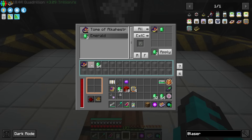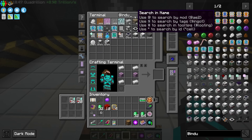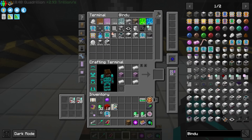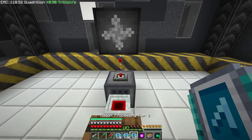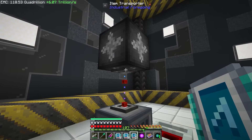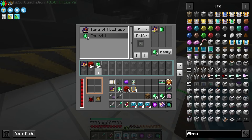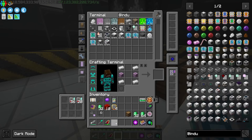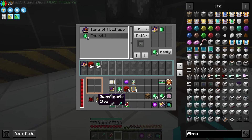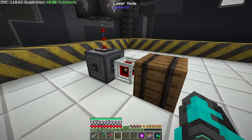You can see it's staying constantly full and now we are gaining emeralds. We have to speed this up by giving it more redstone. Going into industrial — I should be able to speed this up and hopefully it's going to be fast enough, if not we might have to use some other pipes.